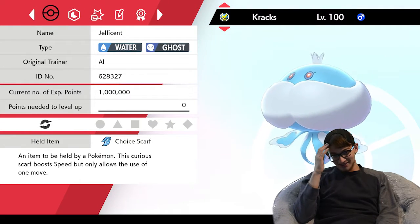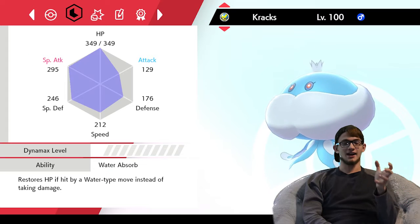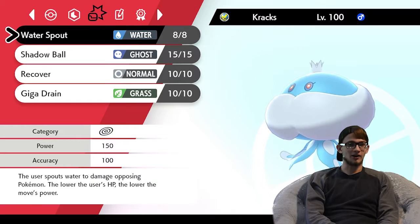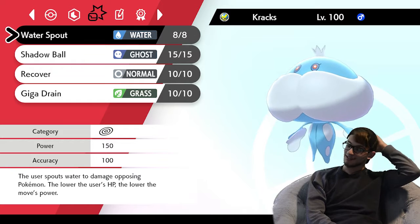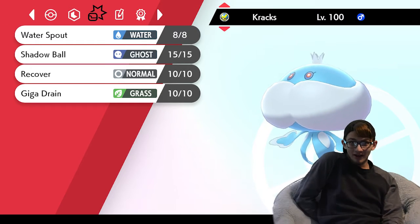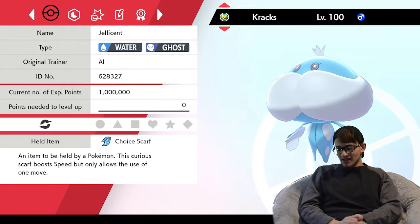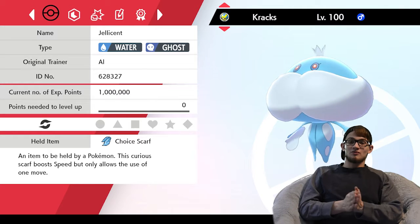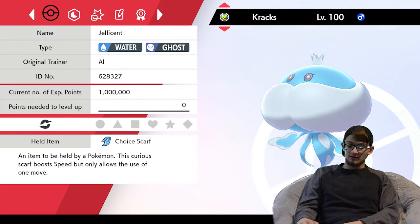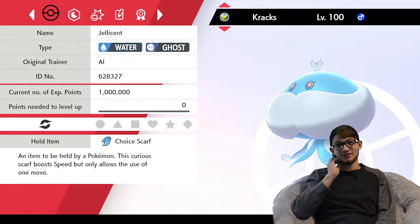Next is Cracks — Choice Scarf set, Water Absorb, max special attack, a lot of speed, and a little bit of HP. Moves are Water Spout, Shadow Ball, Recover, and Giga Drain. I basically just push Water Spout. This will be my lead if he does not bring Ferroseed. Nothing is immune to Water, but Ferroseed resists it. So if he has Ferroseed, then there's a problem — I really don't want to see Ferroseed, but I could.